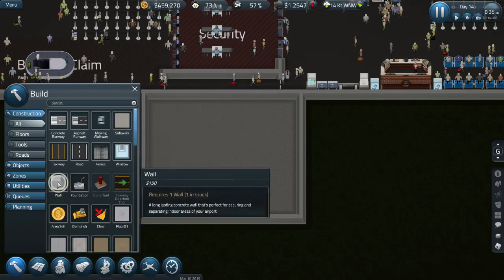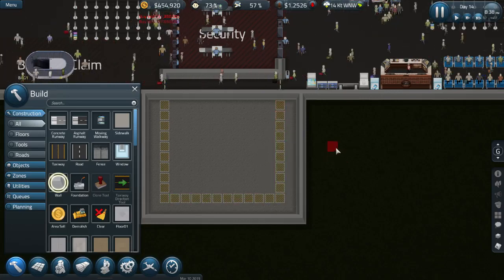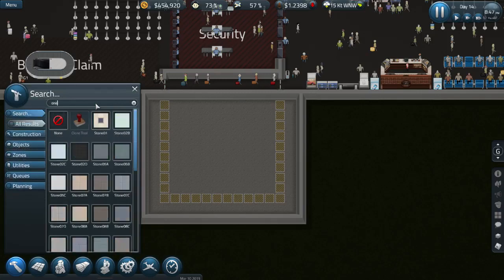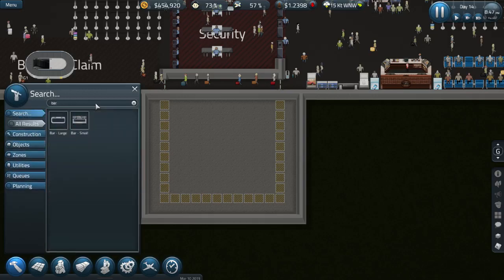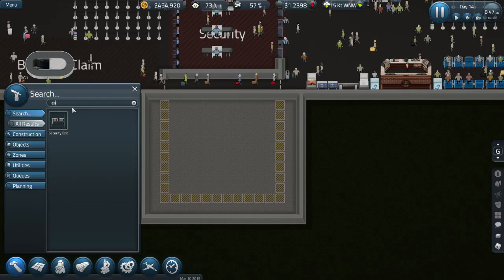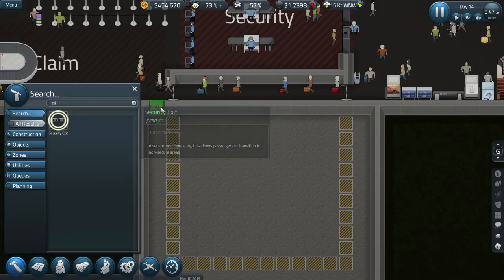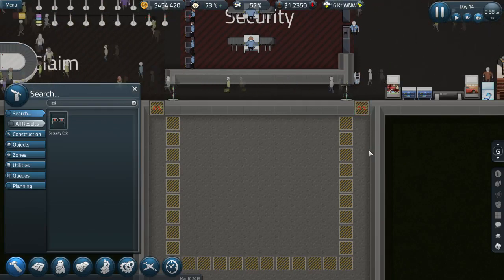Cancel project. One should do it. What are these things called? Security exit — okay, I got it. One that way, and one... oh crap, wrong way around. Cancel. Oh, that's a way to get rid of walls — fast and easy. Huh, I didn't know that.